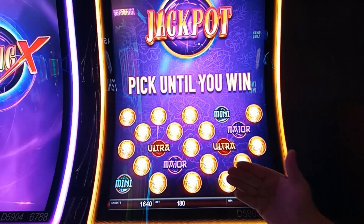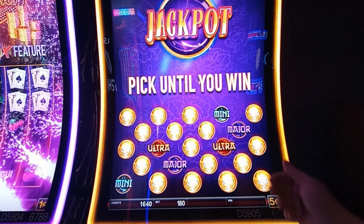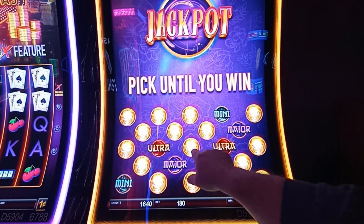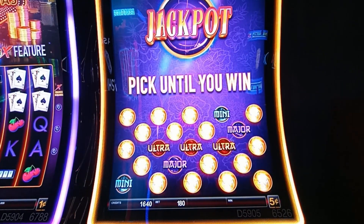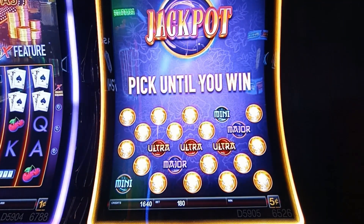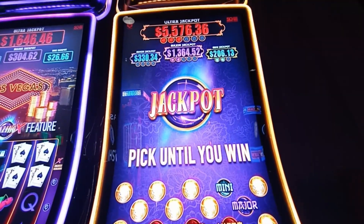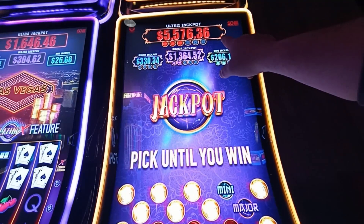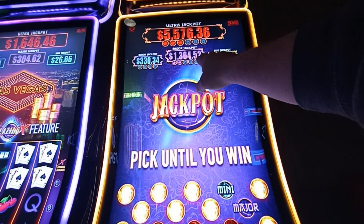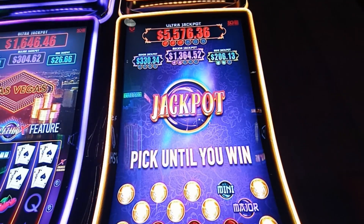So we don't want a mini. Using positive thought, let's picture the major or the ultra. My guess is we're going to get a minor when I pick this. Oh my god — maybe we have to get more than three. I see — you have to get six of the ultra tokens, three of the minis, five of the majors, or four of the minors. So one more mini and we win a mini.